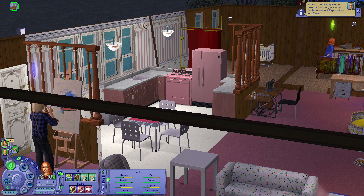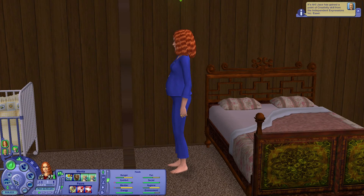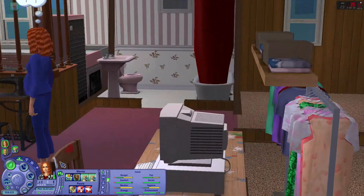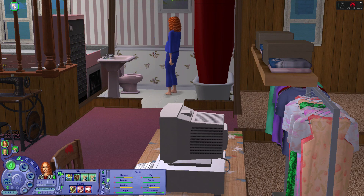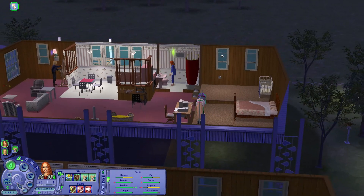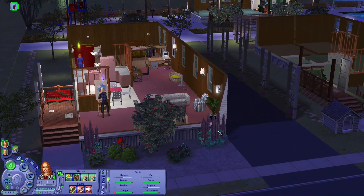Annie is getting up — I think she probably has to use the washroom. She's super pregnant. No, she just wants to go sit on a chair. Annie, how about you use the washroom? Annie got the cleaning point that she needs, so now she needs a logic point. I should have bought something for that — I wonder if there's a telescope on this lot or something. I don't think there is. I'm going to have to go in and add something for logic, but we don't have to do it right now because she's on maternity leave.